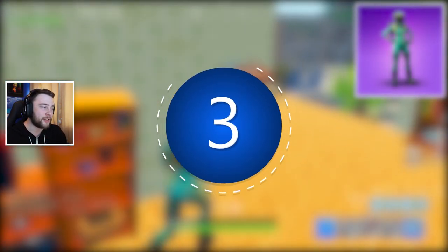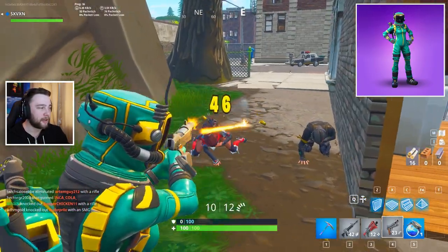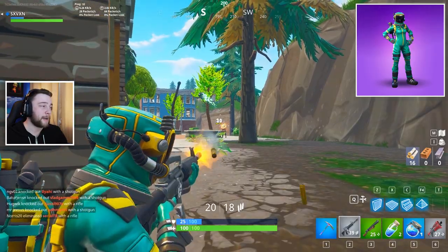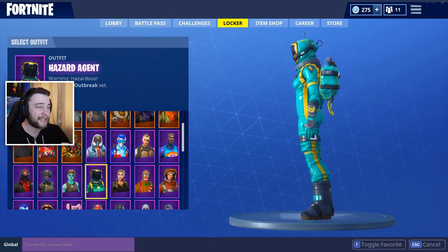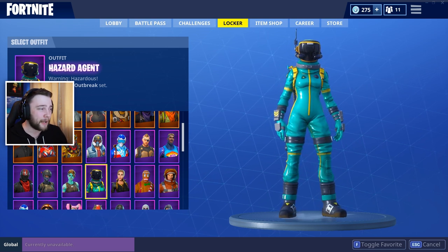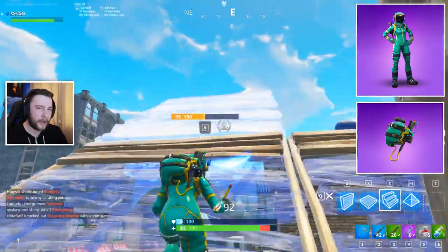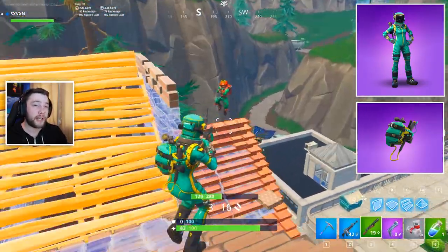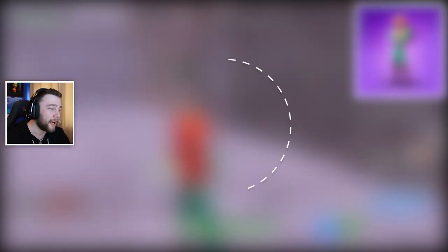In third place we're looking at the Hazard Agent. NickEh30 uses this one, so I'm not going to bash it entirely because he's a godly player. But with the Hazard Agent, it's just one of those skins that doesn't look very good — similar color scheme and style to the new Mutant skin as well. It's also really expensive at 1,500 V-Bucks. The back bling, called the Contagion, isn't really one you can apply to other characters and make look nice.